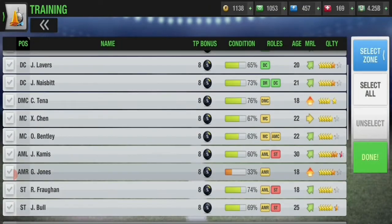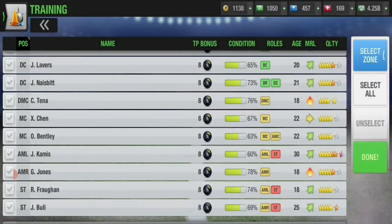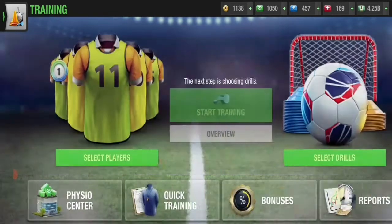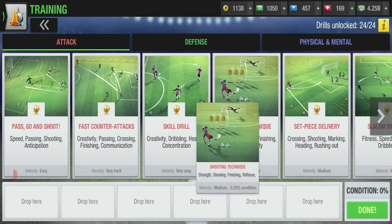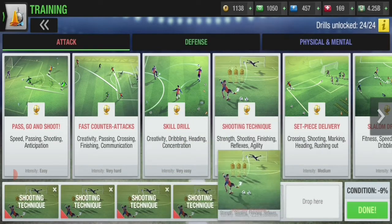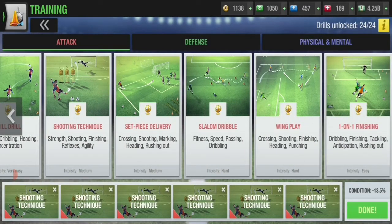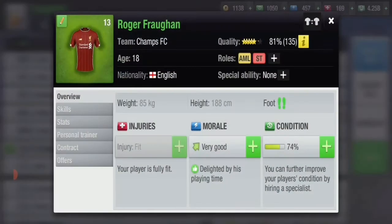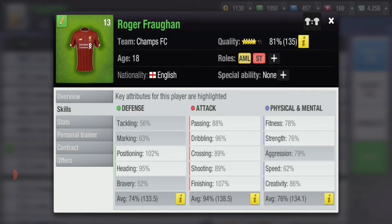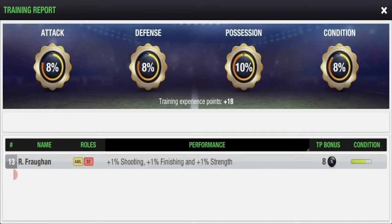Let's go into training and select him. This is the guy I trained in the other video — he needs some energy because there's a matchup coming. Anyways, let's head over to training the ST. For shooting and finishing, the best training is going to be shooting technique, since it trains shooting and finishing as the main skills. Let's just start training it and I'll fast forward to where it takes us.